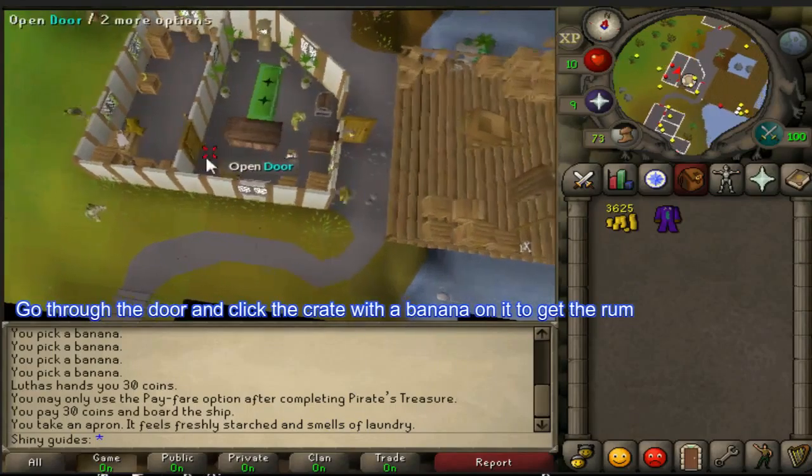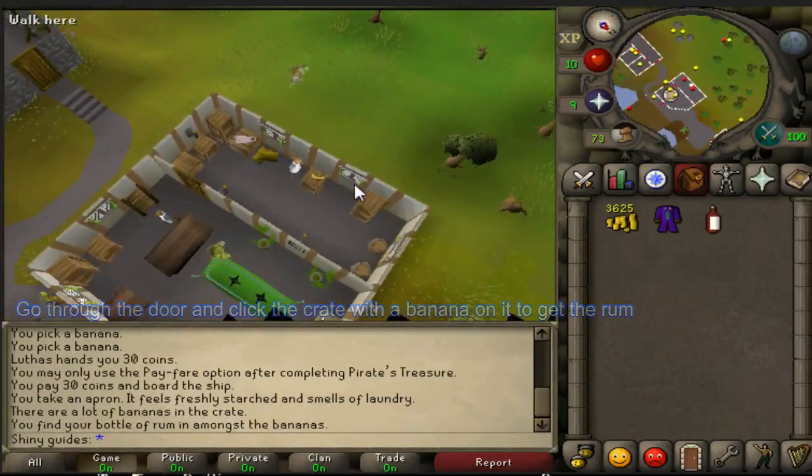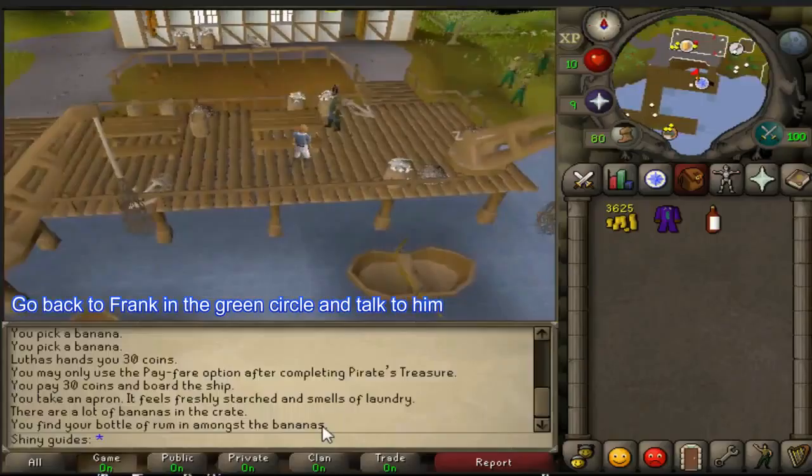Go through the door and click the crate with a banana on it to get the rum. Go back to Frank in the green circle and talk to him.